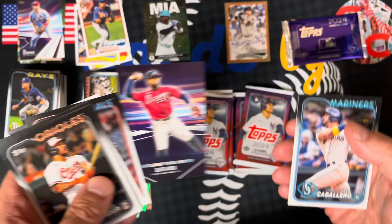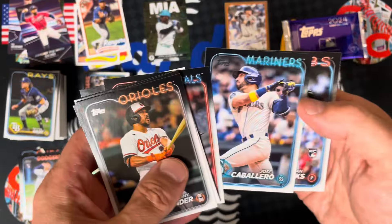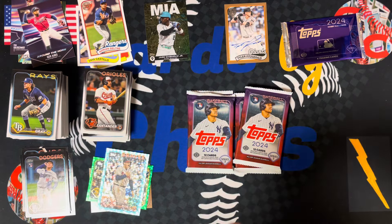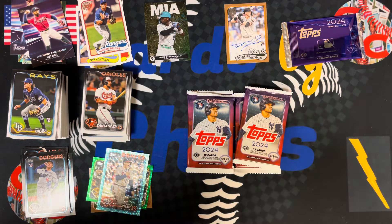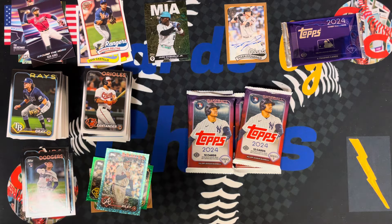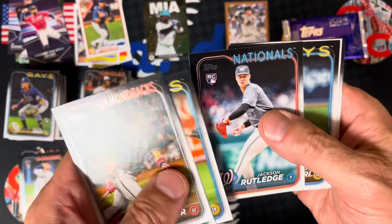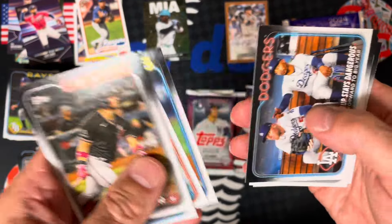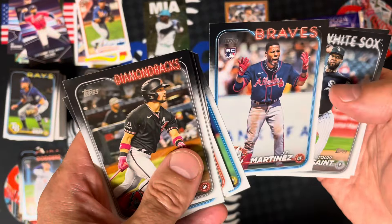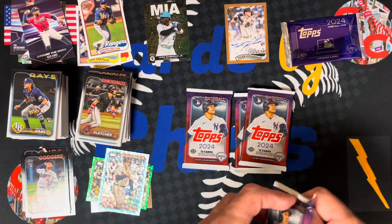Around the horn — Ozzie Albies, Caballero, and Jordan Wicks. Yamamoto. The second half of this box is definitely fire, as the kids say. Dustin May — that guy ever going to pitch again? Jackson Rutledge rookie. Jose Siri. JP Martinez. And a Vines rookie. Four packs left and a box topper.